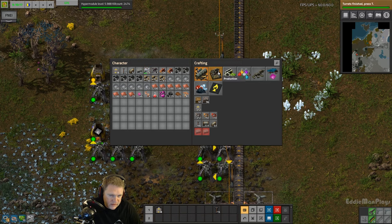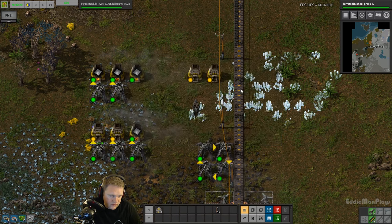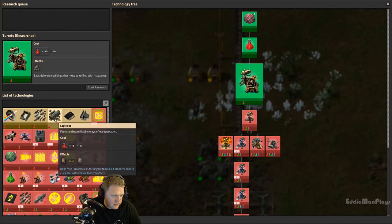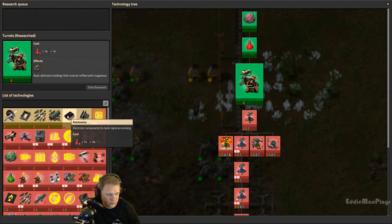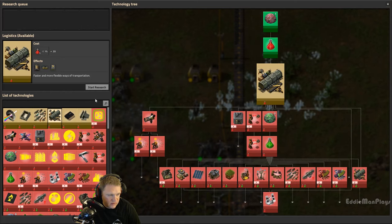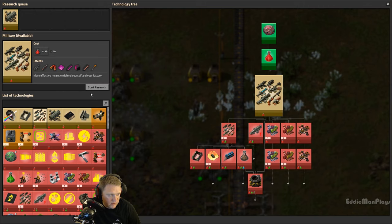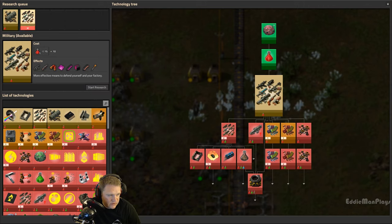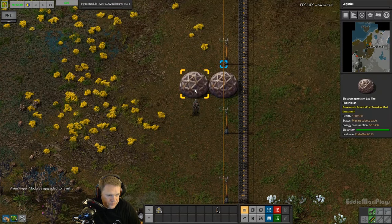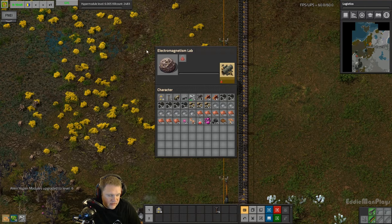We need some belts and another power pole. Turrets research is done! We will need to research next - logistics, of course, that's what we're going for next. Then we can start queuing up logistics and then research military - the first military science. Hyper Module 6, getting a little scary out there.